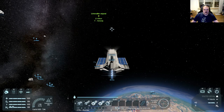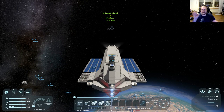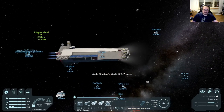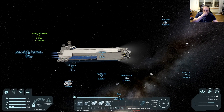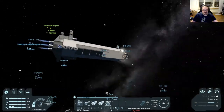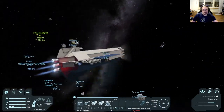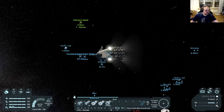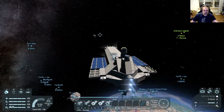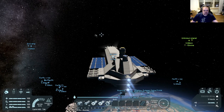It would be nice if this asteroid has ice and uranium — that would be perfect. I know there is some ice down there, but it's very close to the planet and I don't want to risk this ship crashing onto the planet. Getting into the planet's gravity is terrifying with such a ship. I think that's an acceptable speed. Although this thing looks quite far away, let's accelerate to about 70.